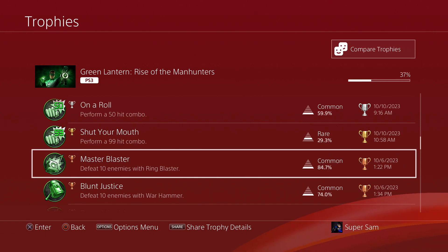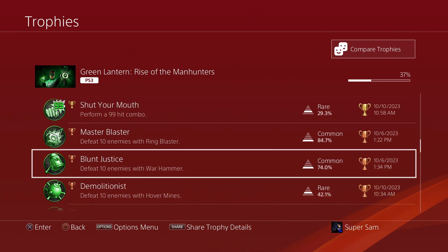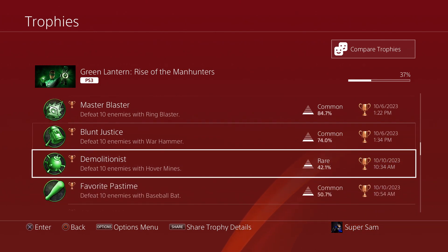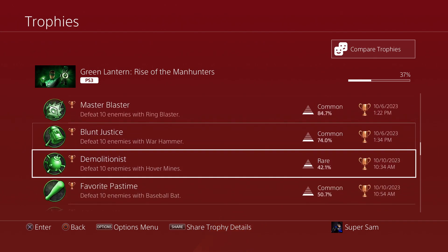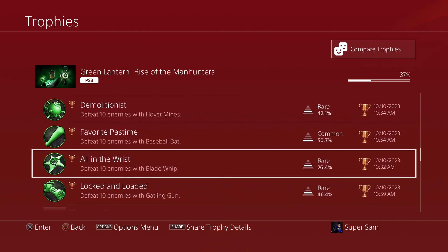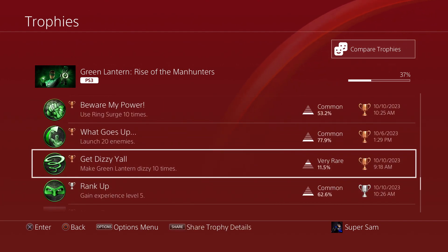Then there's just defeating villains 10 times with specific L2 special attacks. You can see Hover Mines, Baseball Bat, War Hammer, Ring Blaster, Blade Whip, Gatling Gun — five more that I still need.